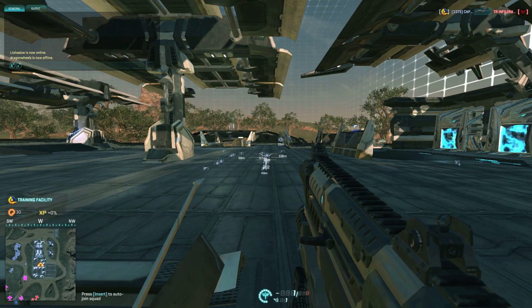So in conclusion, there's a noticeable advantage to using smoke on low settings. It doesn't cover as much area and it's easier to see through. Underbarrel smoke also clears earlier on low settings than it does on medium, high, or ultra.